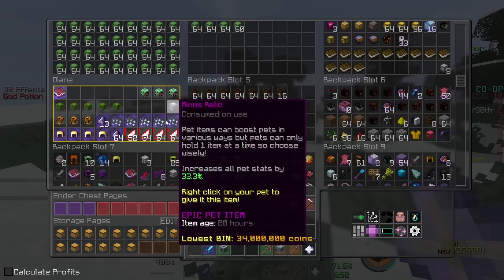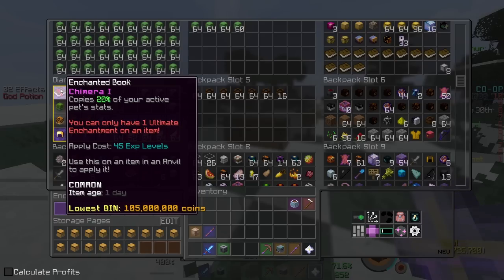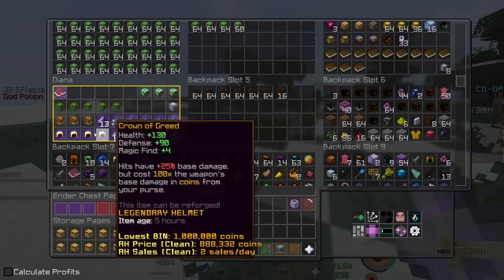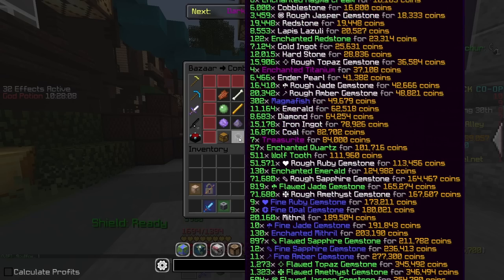Here's my total loot from that Diana event, including the kind drop — it's worth a few coins. So I'm going to sell all of this now, and also sell my sacks in order to boost the money a little bit.